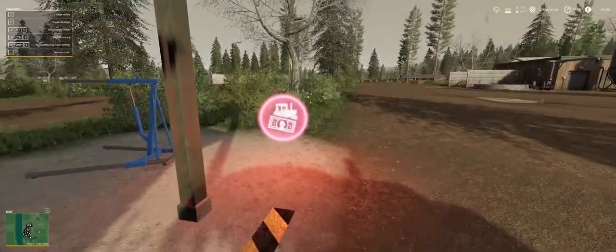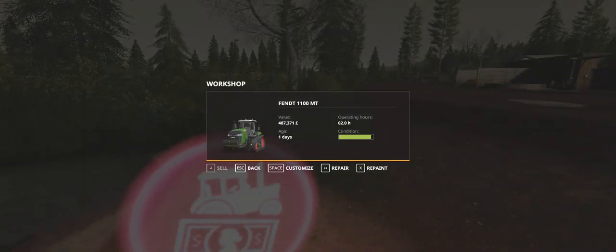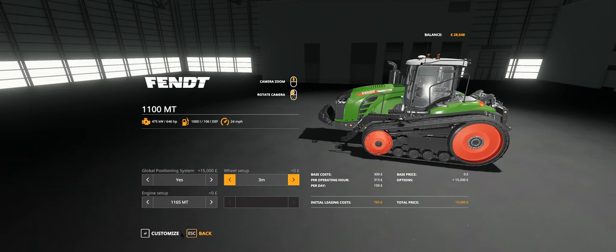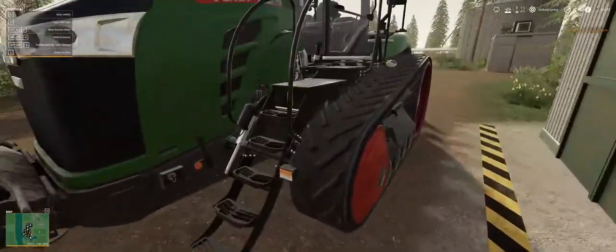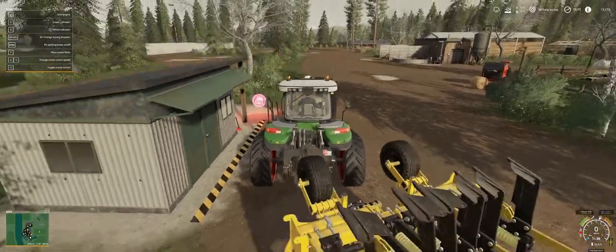Let's jump out and tab across - there we go. Customize - I've got the workshops tab. GPS on there. I could go up to the biggest engine and it's not going to cost me extra so I might do that. Customize - 1500 for the GPS. Jump back in - that's better. Off to field 24 then.